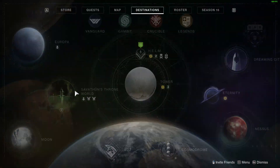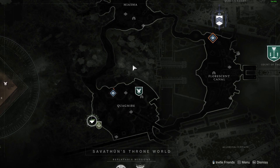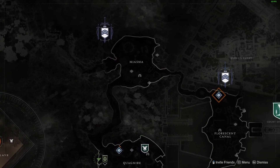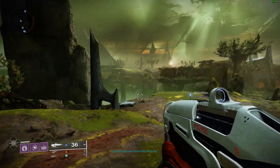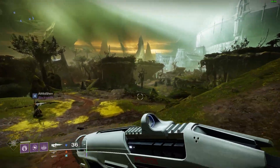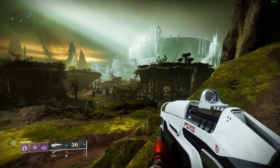So if you go through and complete the first two campaign missions, you actually gain access to the entire map and you can open it up and launch to specific areas from the map itself. Your first mission is kind of just an introduction where you see what's going on in the Throne World — no spoilers. The second mission, you actually meet someone who's in the Throne World, and when you talk to them, they become a vendor.